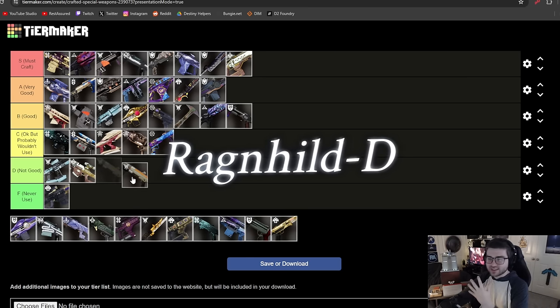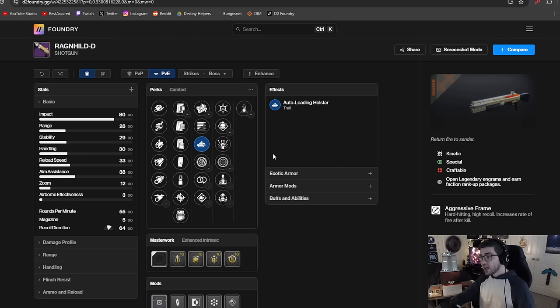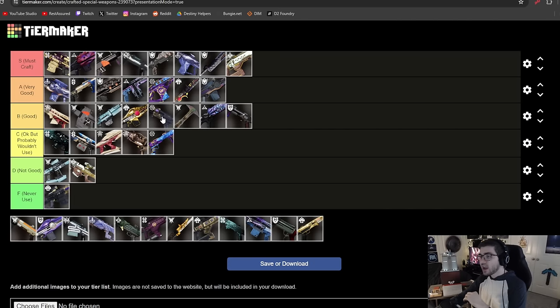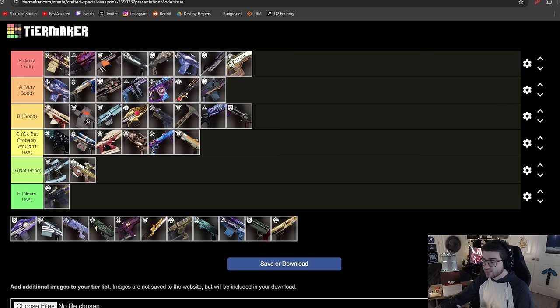The Ragged Hill has some pretty solid perks: Dual Loader — which got buffed so the reload speed decrease isn't as punishing — Subsistence, Auto Loading, Demo, One-Two Punch, and Frenzy. But it's not the craziest thing in the game. Imperial Decree is slightly better, so I'm putting Ragged Hill in C tier. If you're trying to play into a high impact frame kinetic shotgun, Imperial Decree has Trench Barrel whereas this has One-Two Punch, and there are just so many better shotgun options for One-Two Punch melee builds than a slow aggressive frame shotgun.